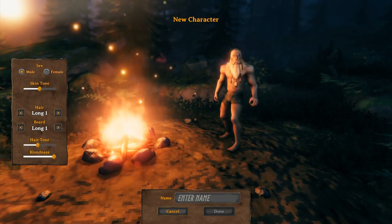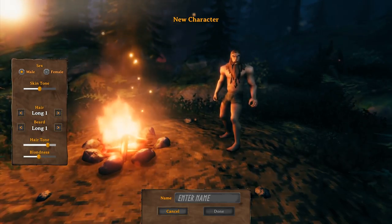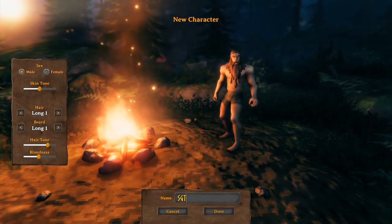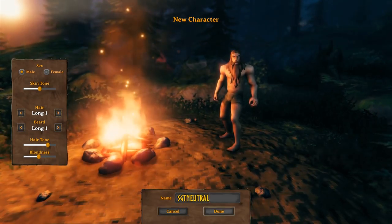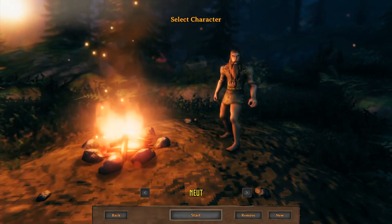Hair tone — alright, so you've got dark blondness. You can be essentially Zeus or completely dark. I like the middle — a little bit of a darker hair guy. And the name of course we've got to go with Sergeant Neutral. Let's just go with Neutral — maybe just Newt. Yeah, Newt. There he is.